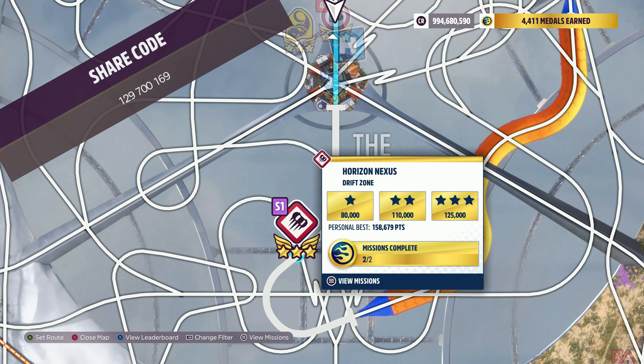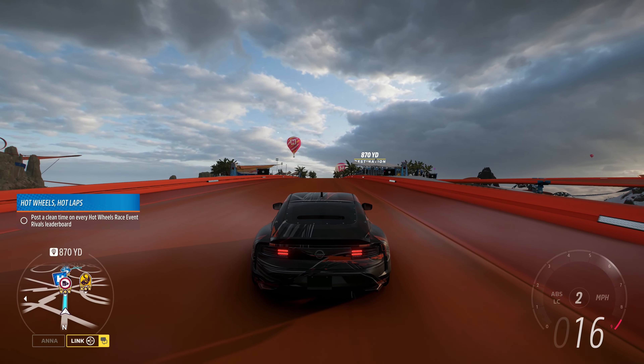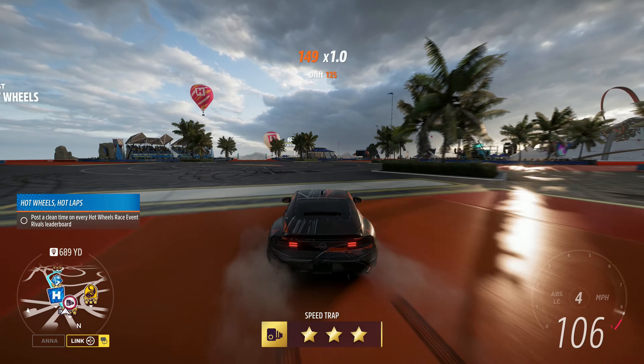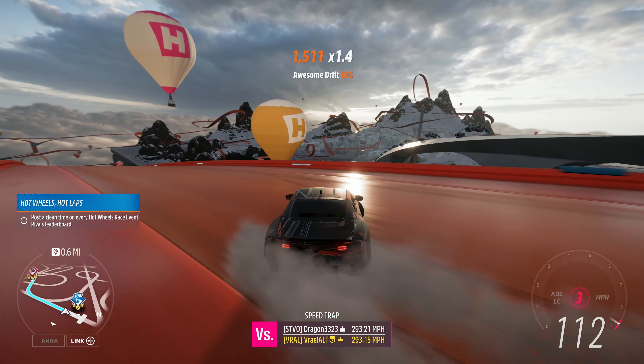The Hot Wheels Drift Zone we're doing today is the Horizon Nexus Drift Zone. The goal for this Drift Zone is 138,000 points. That is pretty straightforward, regardless of whether you're using an all-wheel drive S2 class drift tune or a rear-wheel drive lower class drift tune.